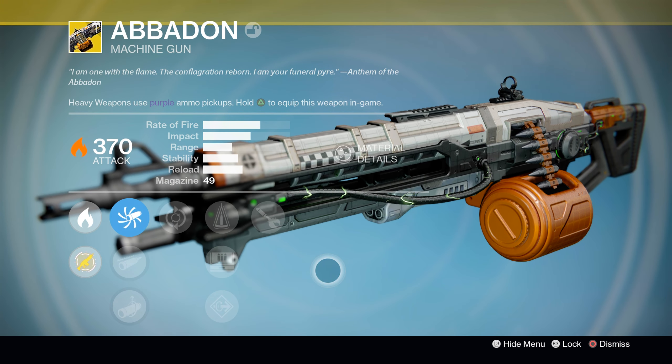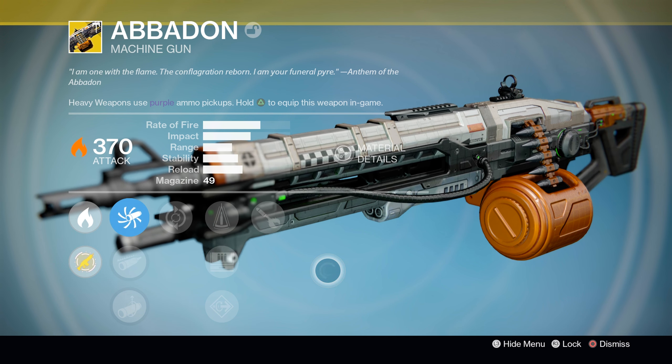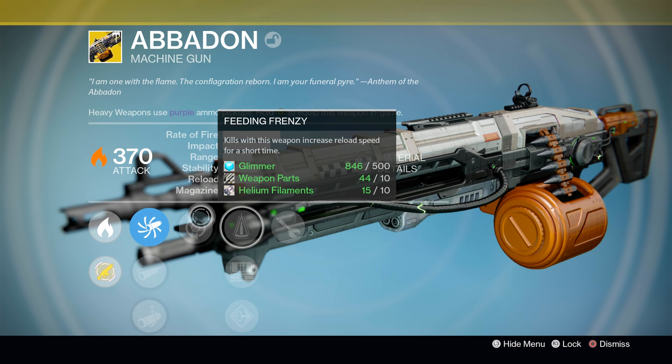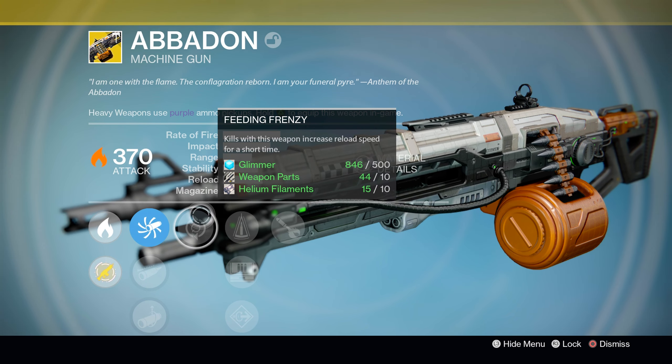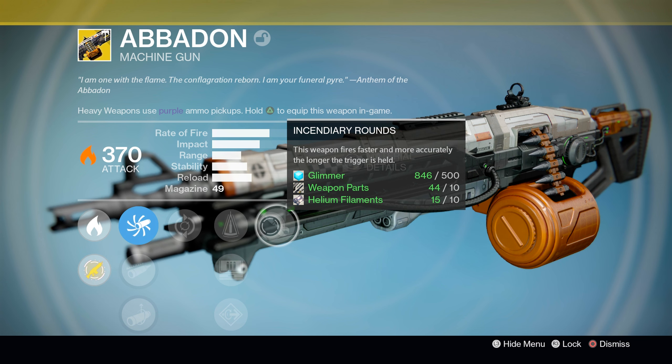Hey, what's going on Guardians, DBL here. In a previous video we covered the questline for how you get the Nova Mortis, the new Void Exotic Machine Gun. In today's video, we're going to be showing the follow-up for how to complete the questline for the Abaddon, the Solar Exotic Machine Gun. Just like the previous one, this quest is very, very quick, so let's go ahead and dive right on in.